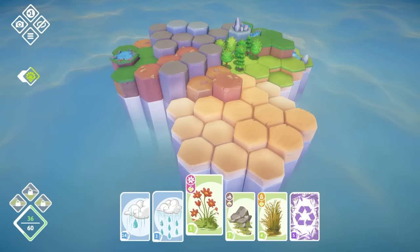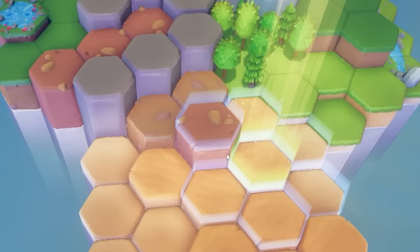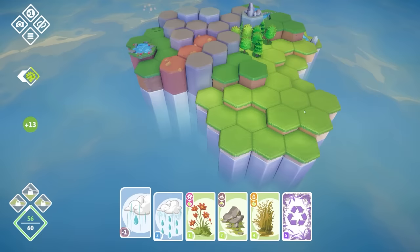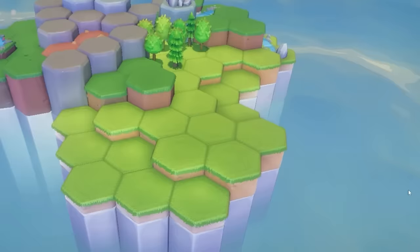Let's go over here and shove a big raindrop there — that covered all of that area. We can then use the little ones to sort of fill in the gaps, so that's all of our little rains used up. We've now got a load of green.